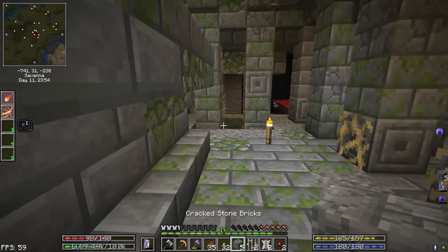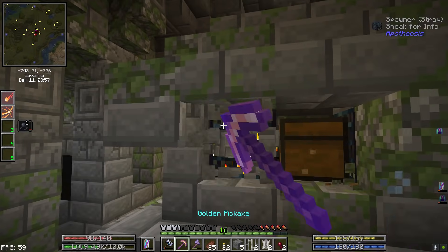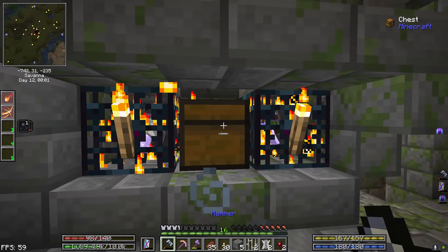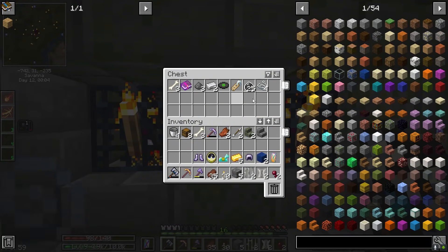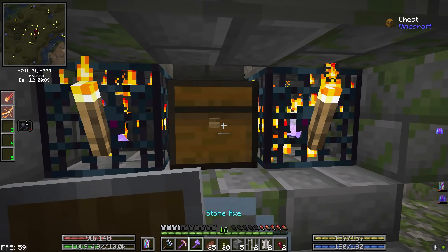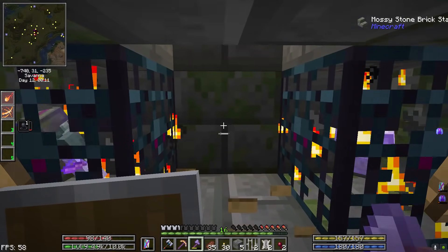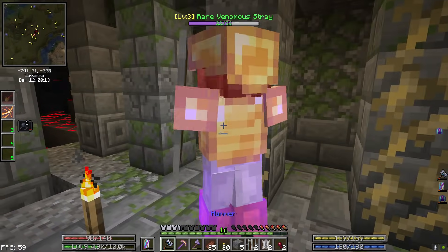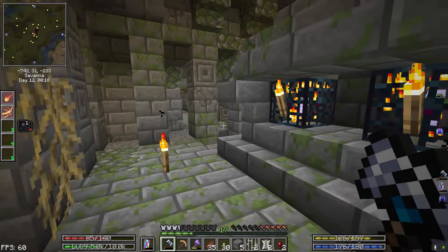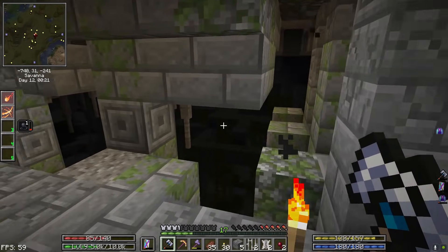Looks like our stray friend fell down though. Is there treasure inside of here? Just light this up a little bit. Oh wow — 25 common ore! I know it's common ore, it's not that crazy to get that much, but hey. Okay, let's get out of here.